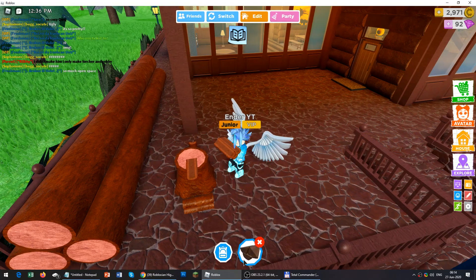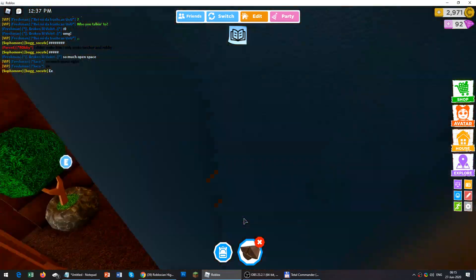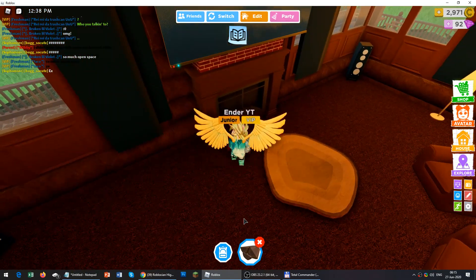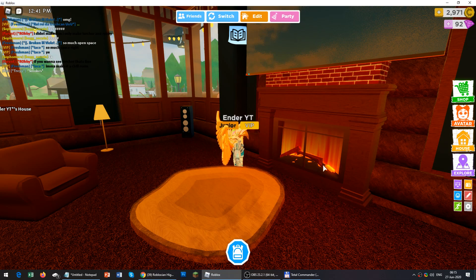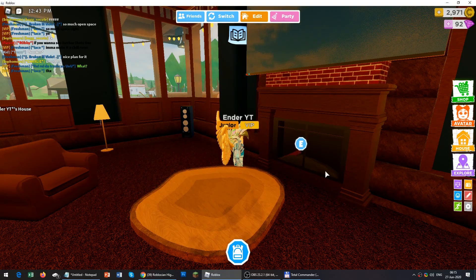After cutting the log, you will have to take it to the fireplace. This is the fireplace, and after you add the log, it makes fire and burns the logs. The animation is really nice — it looks like this. Nice animation here, but it is just an animation.